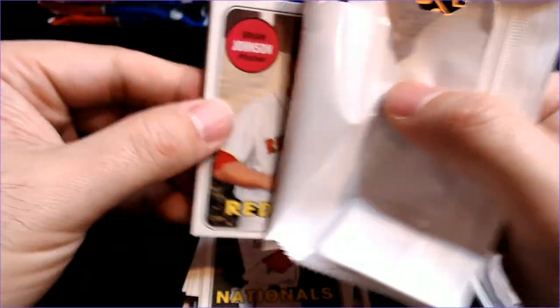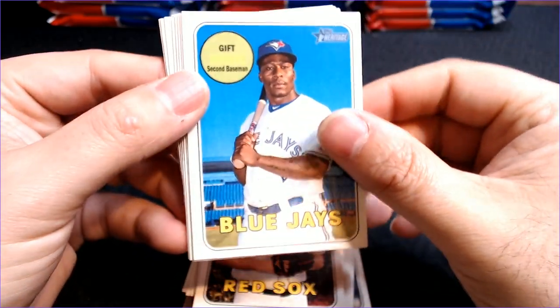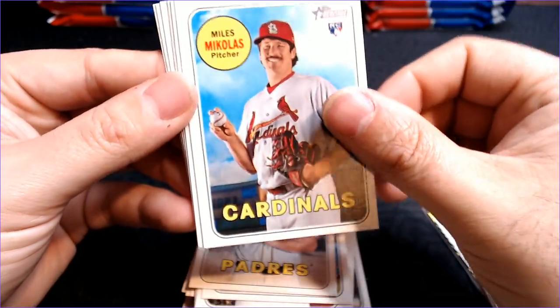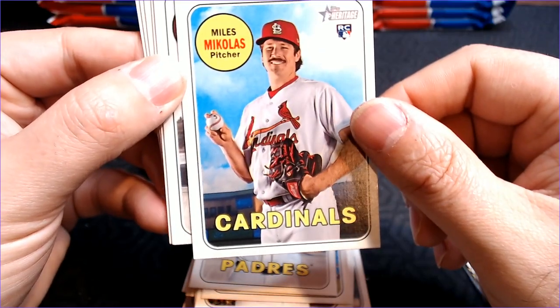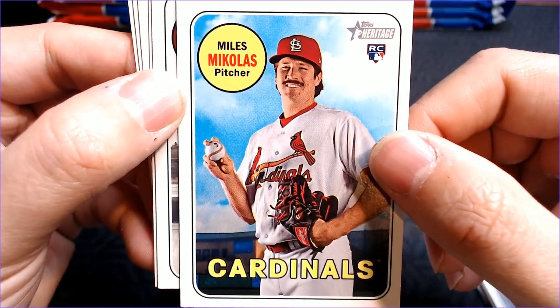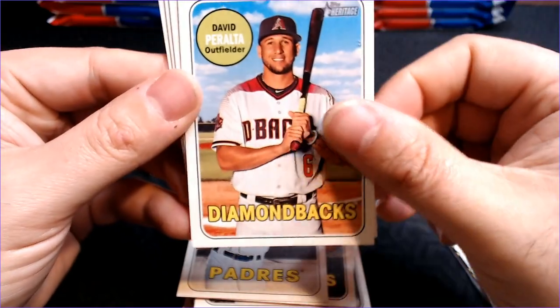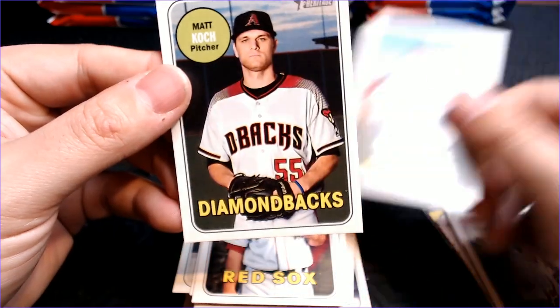Three packs to go. Brian Johnson, Matt Scherzer, Miles Michaelis. For a rookie, that mustache is an old man mustache. Eric Hosmer, David Peralta, Marcus Walden rookie, Sergio Romo, and Matt Koch.